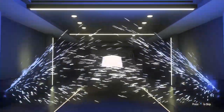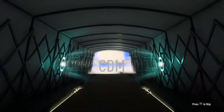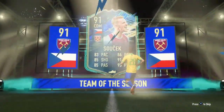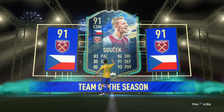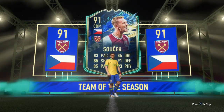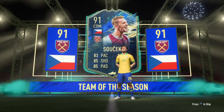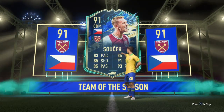It's untradeable. CDM... yeah, not too bad I suppose. Be good on the subs bench. So I've pulled a 91 rated CDM — Soucek. He's usable in the team, probably going to put him on the subs bench.